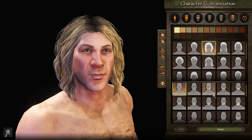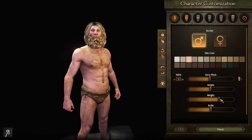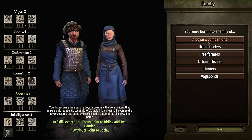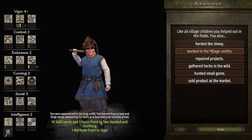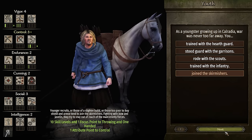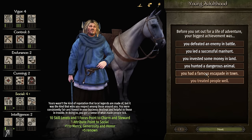I want to try to create a Viking, so that's exactly what we're going to do. I'm going to make him a little bit more muscular and a little bit taller as you might expect. Then we're going for riding and two-handed, because we're creating a two-handed based character that is also relatively decent at smithing and throwing, and I may actually want to go for some charm skill too.